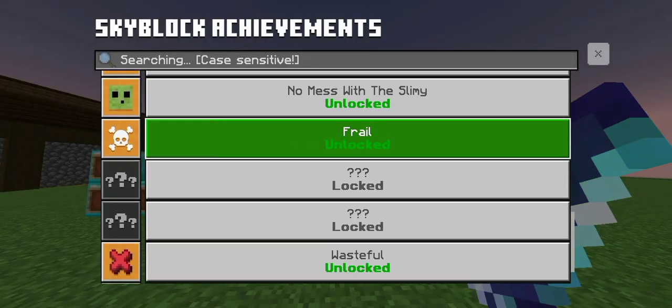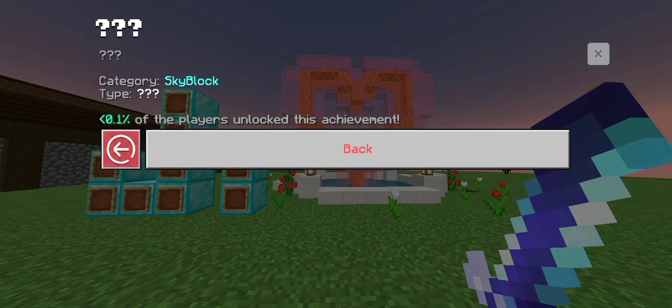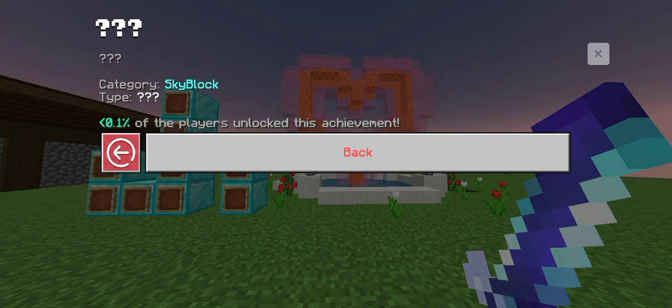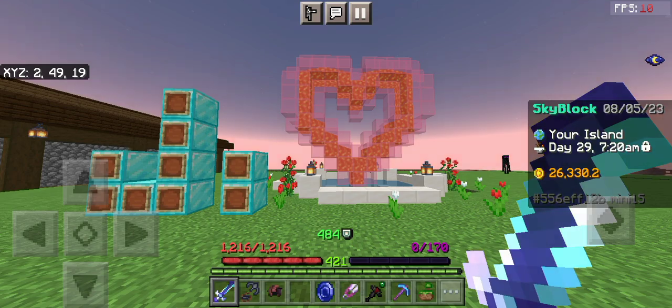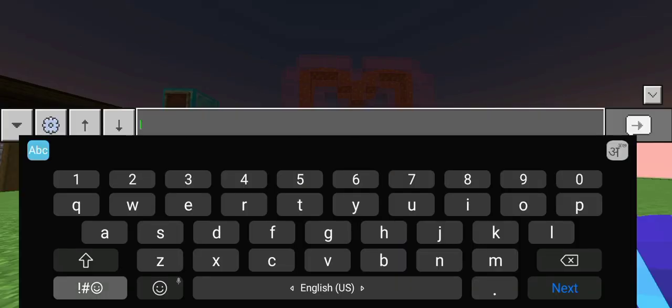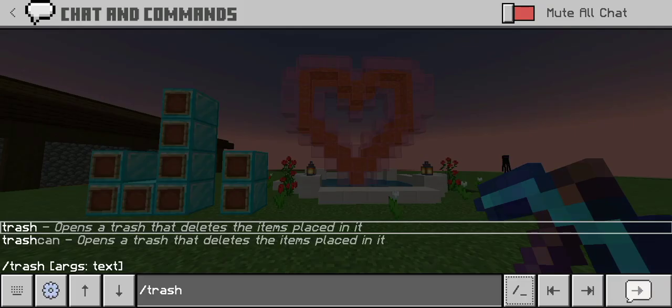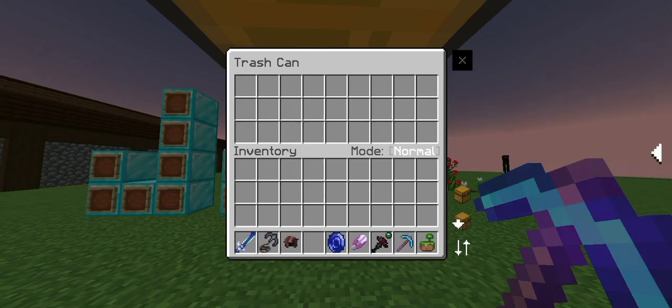Now let's move on to the fourth achievement. I have not completed the achievement yet so let's complete it now. For this achievement you have to put a Zombie Heart in the trash. I just bought this Zombie Heart for 700k. After you get the heart, type /trash or /trashcan and put the heart in it.